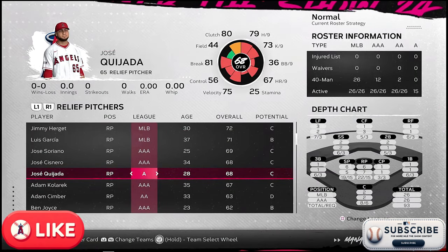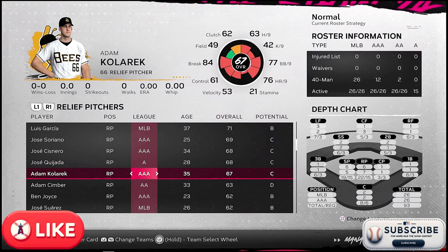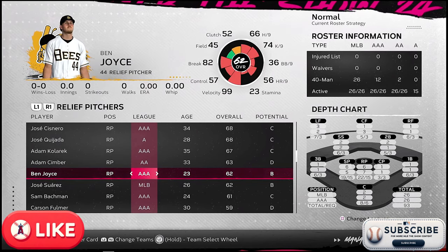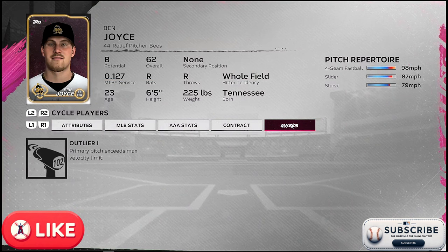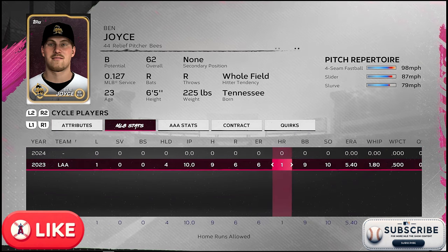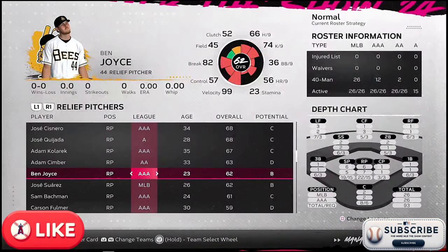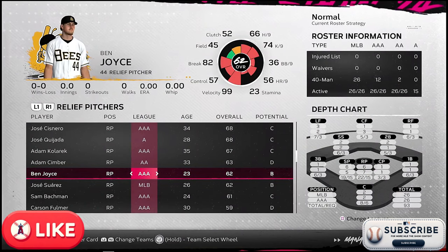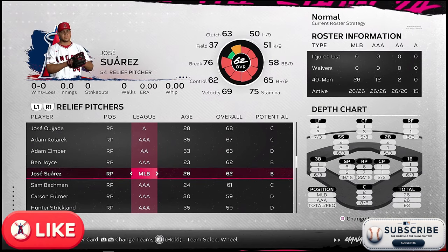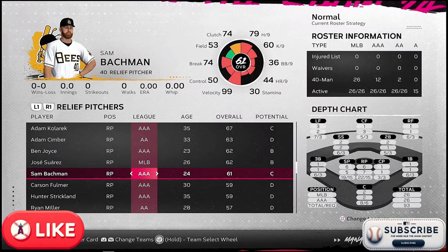We'll see what happens — maybe Acevedo moves up. We've got guys like Adam Kolorek and Adam Cimber who are older. I'd like to see Ben Joyce move up — this guy throws really fast and has a great arm, but it'll take some time to develop. He did okay when he was up in the majors, but unfortunately he got hurt and had surgery. I was watching a YouTube video that mentioned his brother was drafted by the Angels, so I was actually excited about potentially creating a story of the Joyce brothers moving up together.